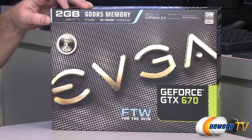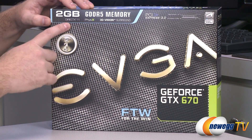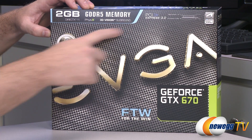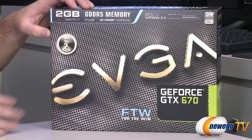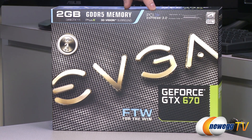Some other specs for this card: you get two gigabytes of GDDR5 memory, it's got a 256-bit memory bus, effective memory clock speed of a blistering 6208 megahertz. Of course you get support for DirectX 11, physics, 3D Vision Surround for NVIDIA. You can also support up to four displays off of this single video card. It's PCI Express Gen 3 compliant, so it'll work at PCI Express Gen 3 speeds, which is a more efficient interconnect.